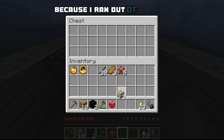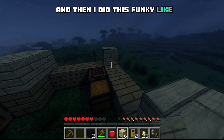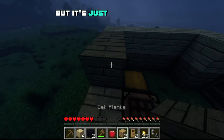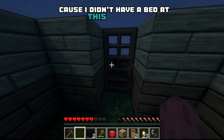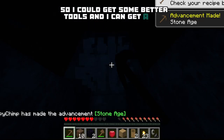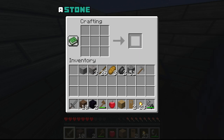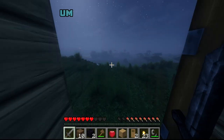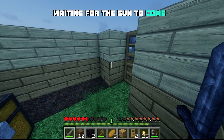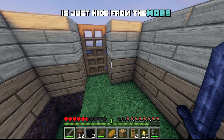It looks so pretty, and then I built this absolutely atrocious house. It is so ugly because I ran out of oak wood while I was building it, so I had to build it half oak and half birch. Then I did this funky oak feature wall at the back — yes, it is quite hideous but it's just a little shelter, a little shack for the night because I didn't have a bed at this point. The next thing I did was getting some stone so I could get better tools and a nice stone sword so I could venture out into the night. The classic Minecraft strategy is just hide from the mobs until they die of their own accord.